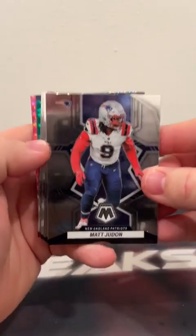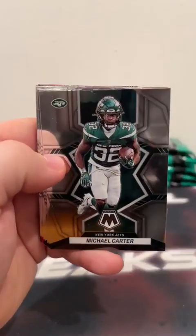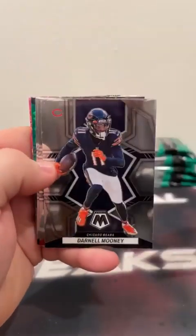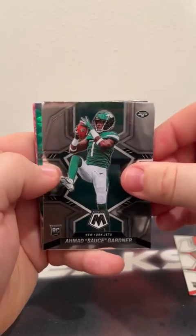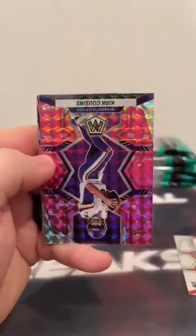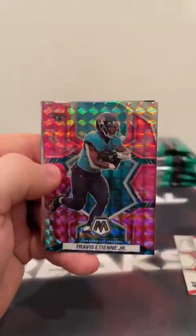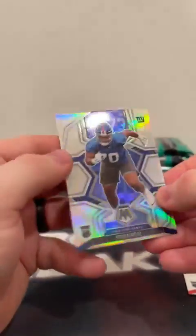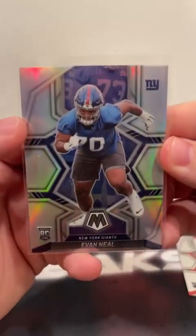Cello number one. We're going to start with Matt Judon, Eddie George, Michael Carter, Trevor Lawrence, Zach Martin, Nico Collins, and Darnell Mooney. Our first rookie is Daxton Hill, and we've got Ahmad Sauce Gardner on the base rookie. First green mosaic is Brandon Cooks. Here's our first pink camos: Kirk Cousins, Justin Jefferson, and Travis Etienne. We've got a Will to Win Kyle Pitts and a Silver Prism rookie — that is Evan Neal, New York Giants.